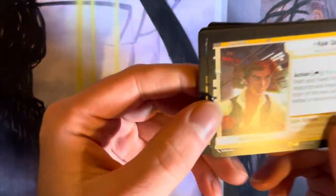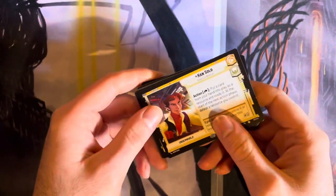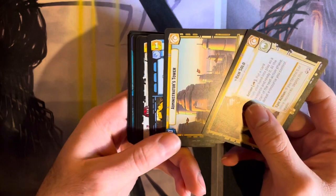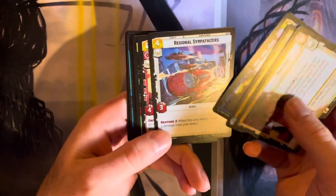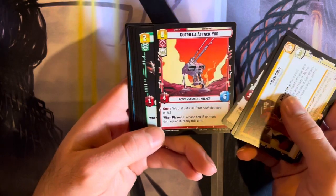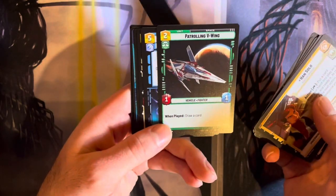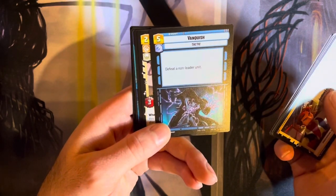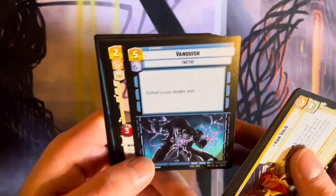Han Solo — the cartoony version. That's cool. Administrator's Tower, Moment of Peace, Regional Sympathizers. I'm not going to read all of these; you guys can read them if you want to. If something stands out to me, I will. Vanquish — that's cool.